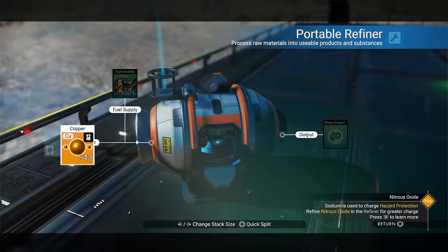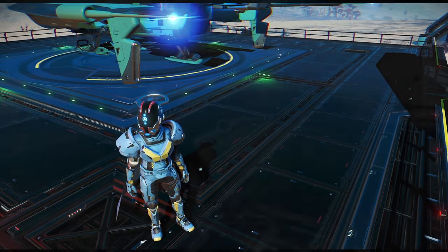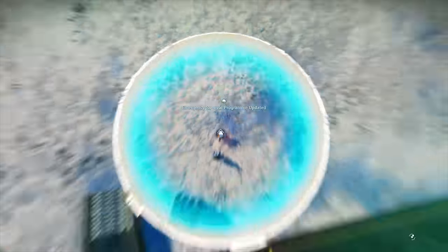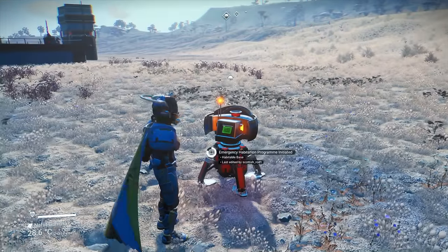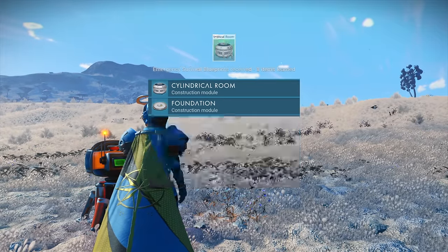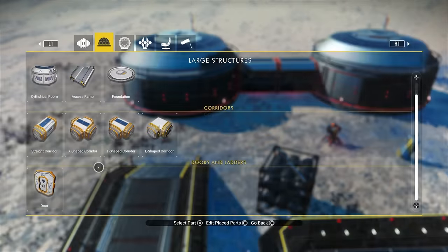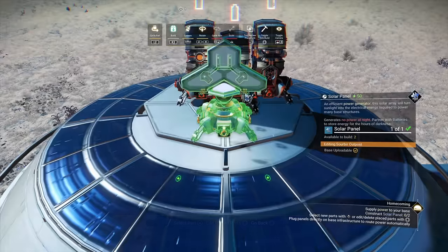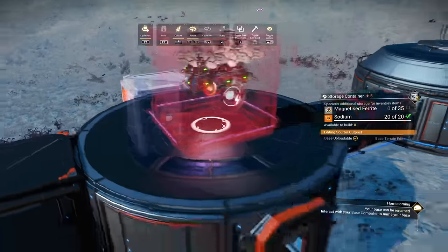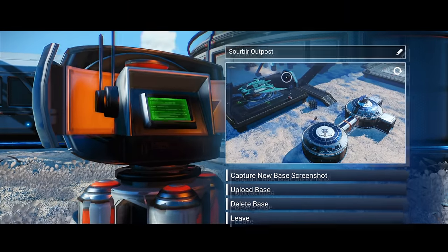I'm going to refine half my copper into chromatic metal. Collect the escape velocity milestone so I can get my base computer. Put down the base computer, claim the base — which will give me the base items — and then trigger the milestone to create the base. Follow the steps in the bottom right corner. The final step is to rename your base and upload it to the server, and that will give you the homecoming milestone.